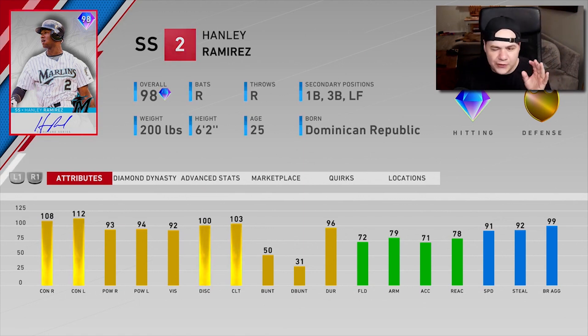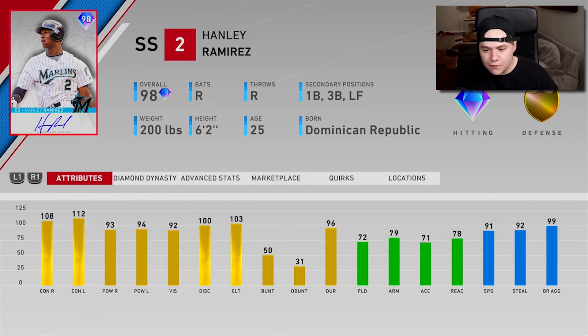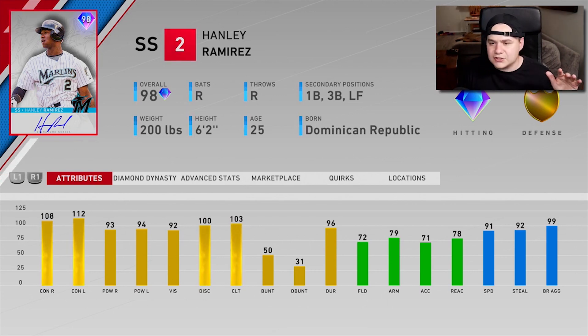This one is a 98. I think the signature last year was a 96, so technically this one's a little bit better. Contact over 100 on both sides, 90 plus power, 91 speed, 92 stealing. This is an amazing leadoff hitter right here. Obviously he plays shortstop, but he's only got 72 fielding. So realistically, he's not going to be as good as a guy like Tatis or even Ernie.